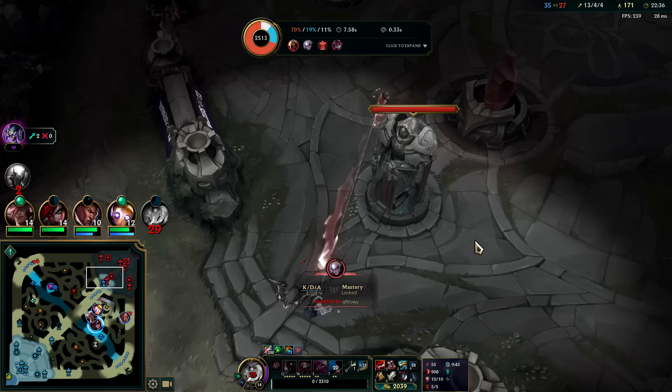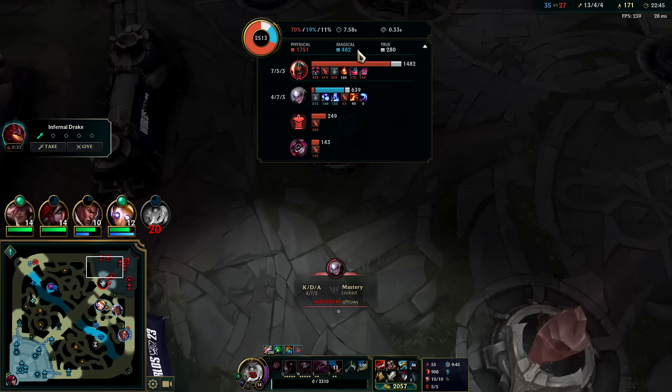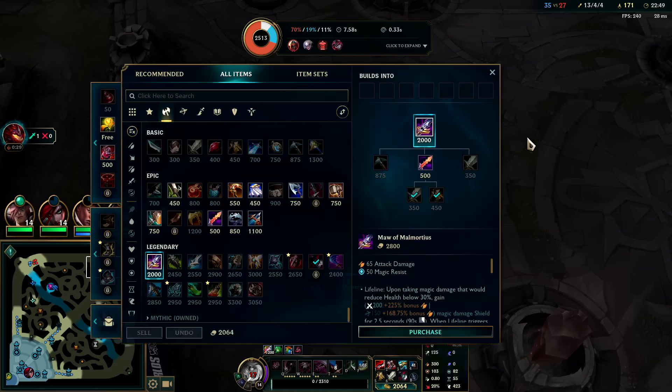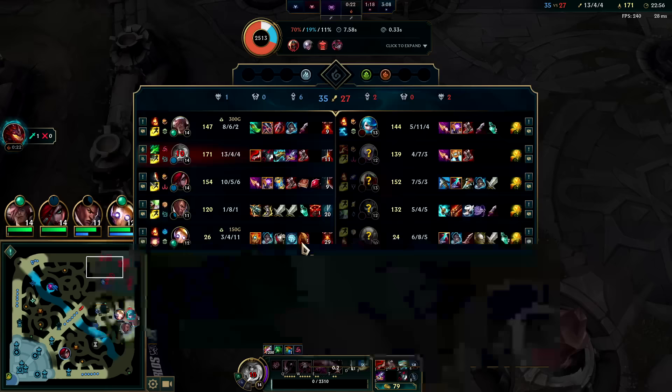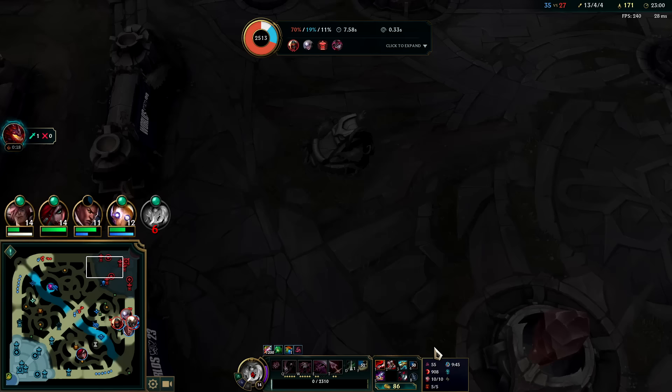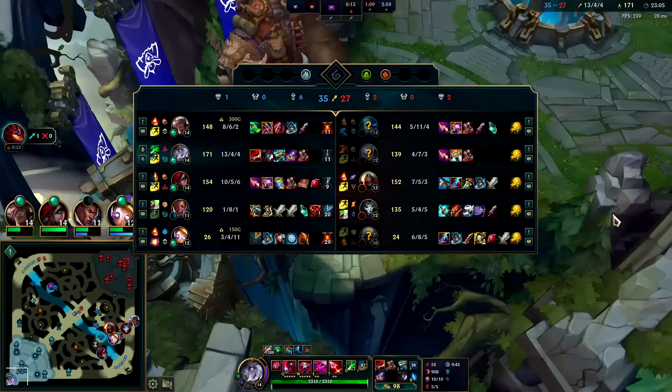Looks like we got the Diana R — yes, we're right. Also got Zed with Ignite. Guardian Angel would be a solid choice next. Death's Dance would be okay as well since you're triple physical with lots of penetration. Having some extra armor would go a long way. Only one crit champ so it wouldn't really be Randuin's — Randuin's is an awkward item on Briar; it doesn't give her any damage.